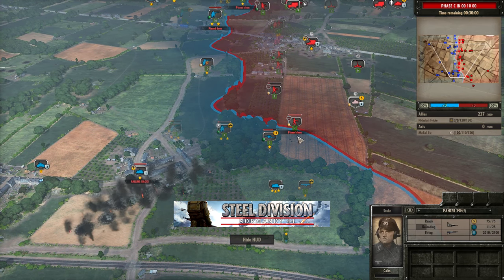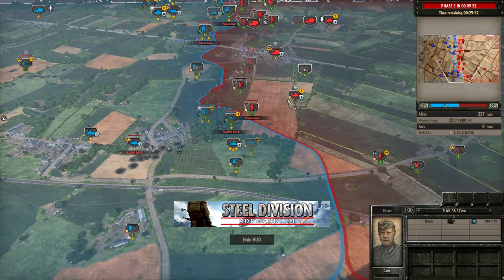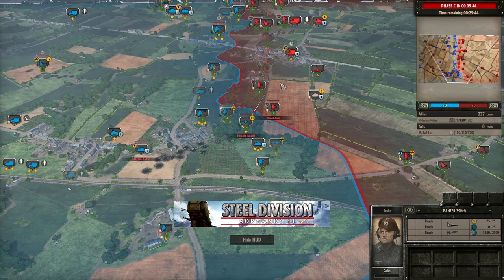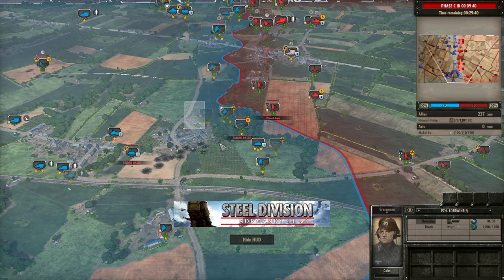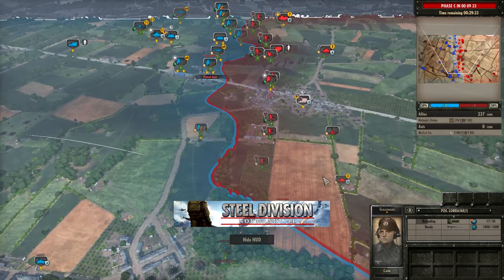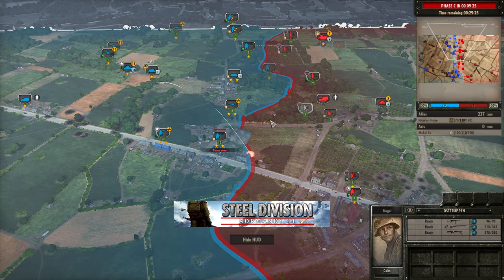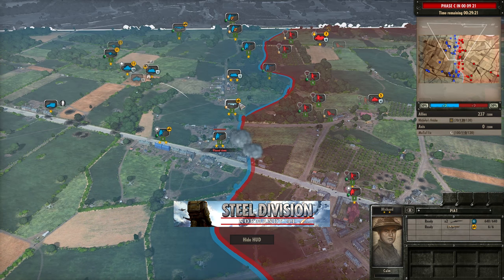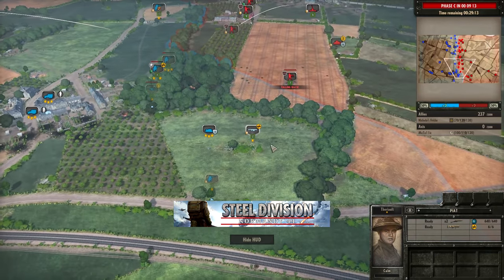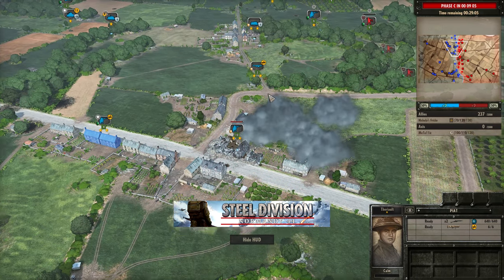We do see the Panzer 39H finding shots onto the 6 pounder, and with the help of the Flak 36 they are going to pin that down. The Lorraine is currently firing at the 6 pounder now - it would be nice to secure that kill to allow his panzers to continue the pressure. Another Panzer 39 is now rolling up to the top side to support his Ostruppen as they move up. Nicholas Frick is not missing a trick as he has Piats in some very nice locations - I especially like this one as it's in a really nice range for that road.